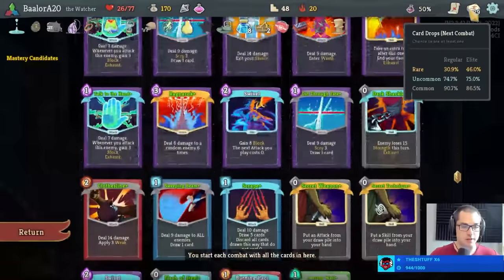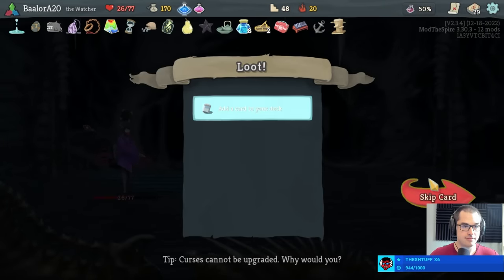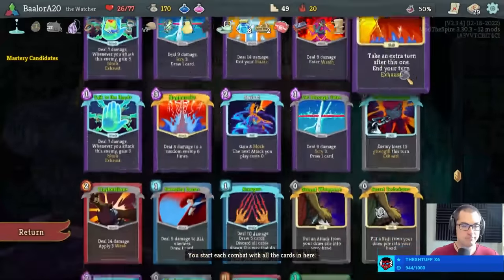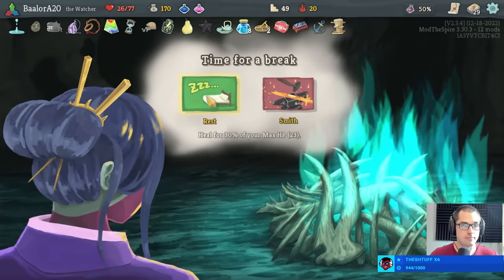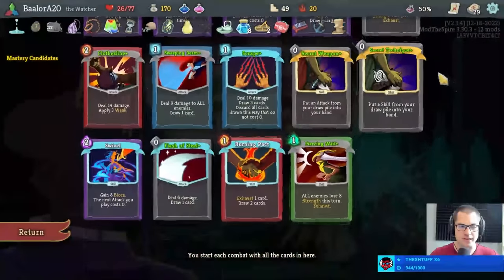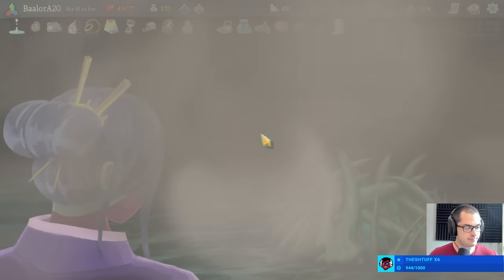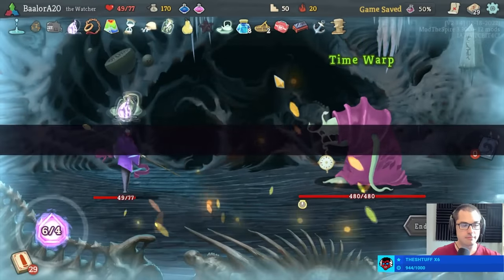Memories is pretty strong actually — I like memories over gambler's brew with the current deck. Liquid memories, ragnarok, liquid memories... an important stance change. For safety we're going to rest here. We could upgrade one more card, but most of our upgrades aren't even that useful. Like I said, I'd be upgrading burning pact — we don't need to do that. Let us proceed.